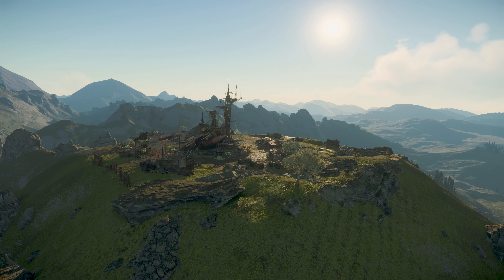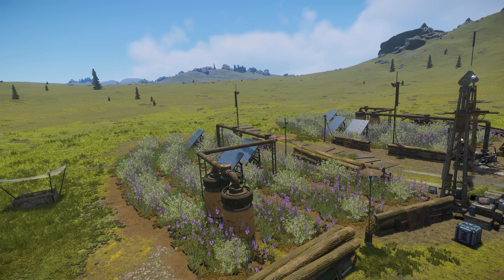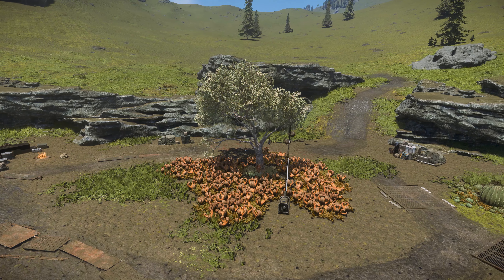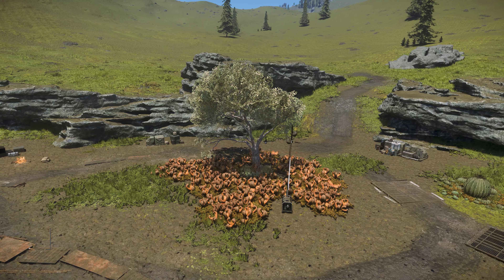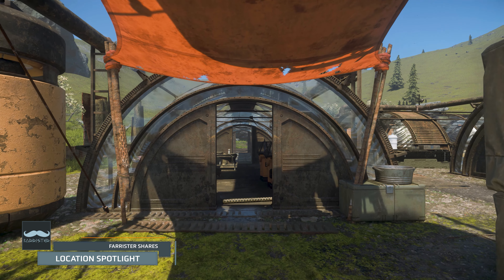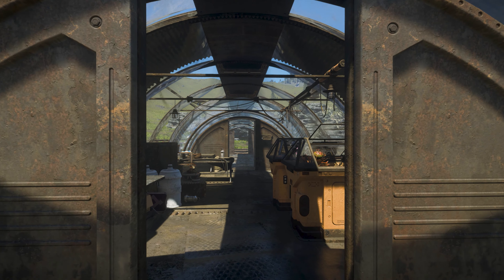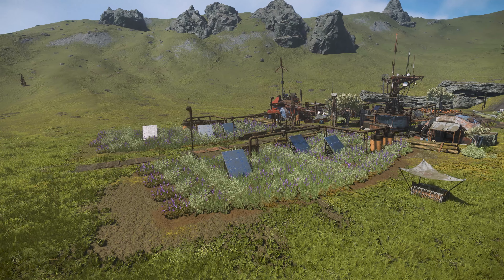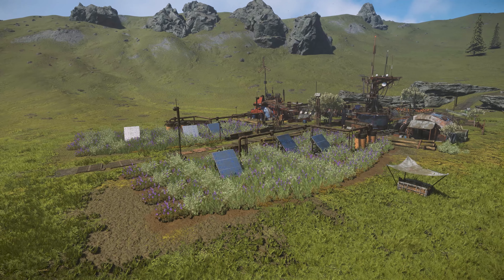Nestled away in a mountain range, off the beaten track over on Microtech, are the outposts of Moorland Hills and Razor's Edge. A combination of Clifftop Overlook and Flatland Farm, it's an interesting and unique destination to visit in the Verse. I'm Farrister, and enjoying some of the places to go out and explore in Star Citizen is one of the main reasons that this Location Spotlight series exists. So, you're invited to sit back and enjoy as we head off the beaten track and visit these outposts on Microtech.